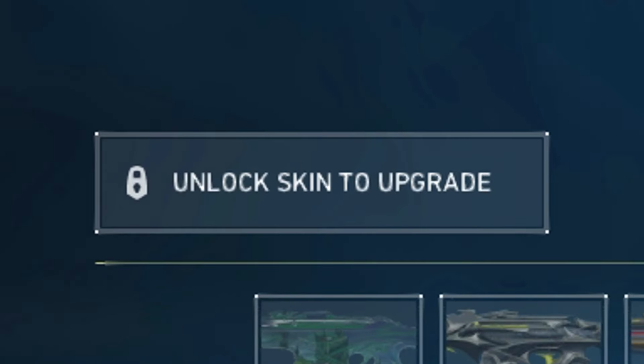One weird thing about these guns is that even though they don't have any upgrades or variants of any kind, a button still pops up in the menu that says 'unlock skin to upgrade.' The only time this button should pop up is if a skin has variants or upgrades, which leads me to believe that before these skins were released, they were probably changed last minute.